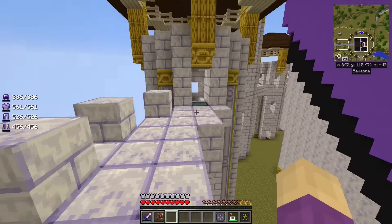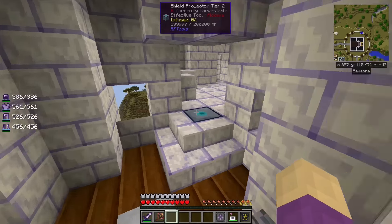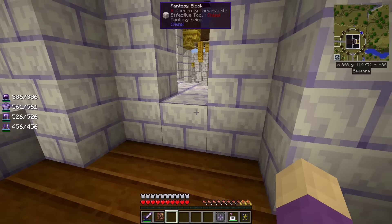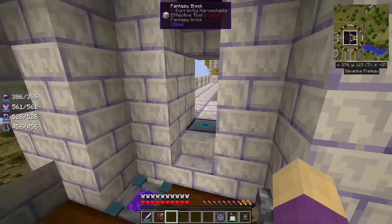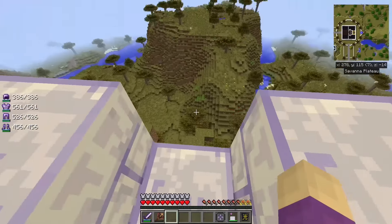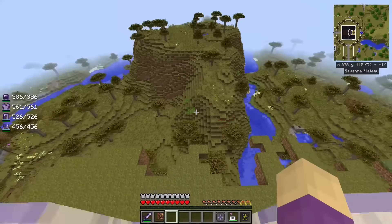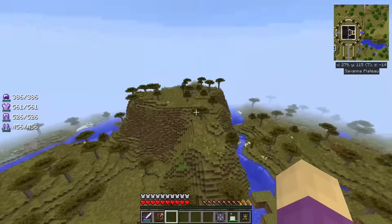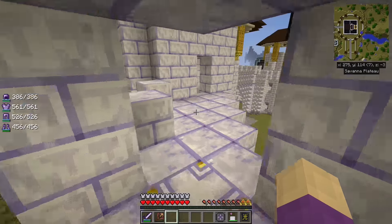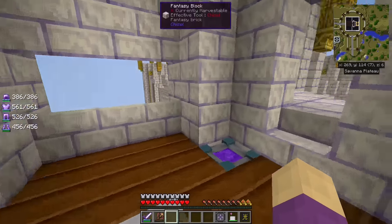So the next step is going to be finishing the castle, and that is not going to be any small feat. See here we are in the back wall, facing away from the city itself. We have a great view of the rest of the valley around us.